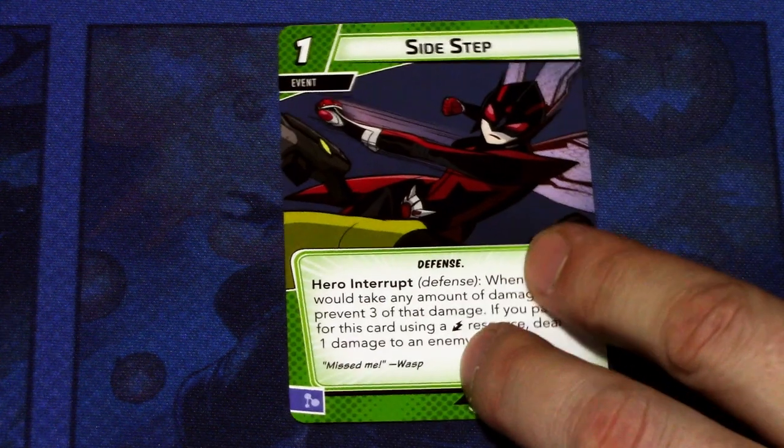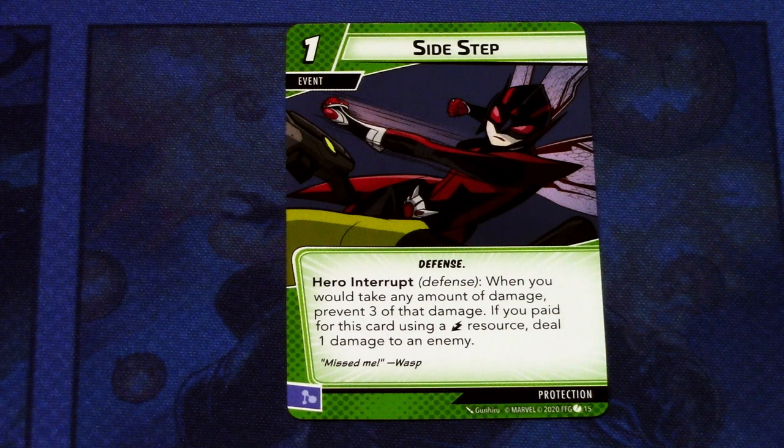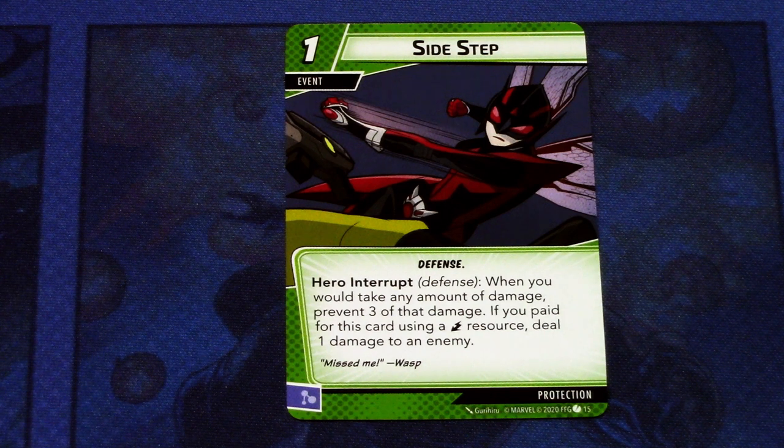Next we have Sidestep, and there are three copies of this in the deck. It is a one-cost event, defense, hero interrupt. When you would take any amount of damage, prevent three of that damage. If you paid for this card using an energy resource, deal one damage to an enemy — and it doesn't even have to be the enemy that attacked you. This can be committed as a mental resource. An interesting card for protection: it lets you remove some damage you're taking and convert it into damage output. Another way to defend while dealing damage to the enemy.